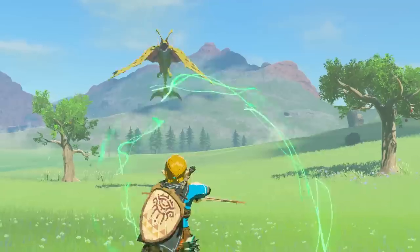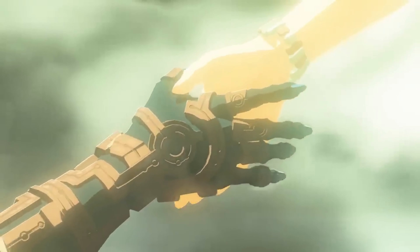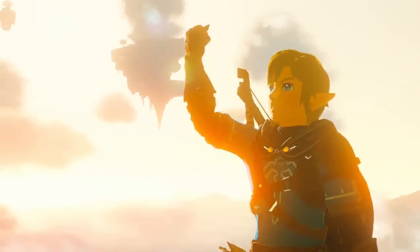Number 3. In this part where Link is killing the new flying enemy, there's also what looks like to be a cave entrance in the background. Number 2. This figure we see actually isn't Zelda, but it's rumored to be the goddess Hylia, maybe giving Link the power to defeat Ganondorf, as Zelda says here.